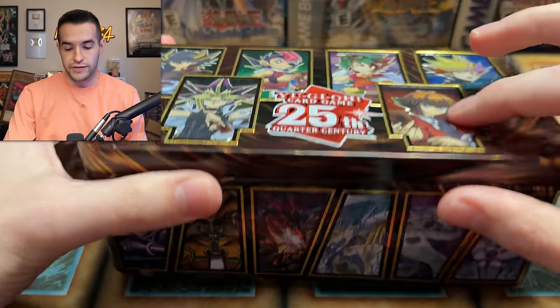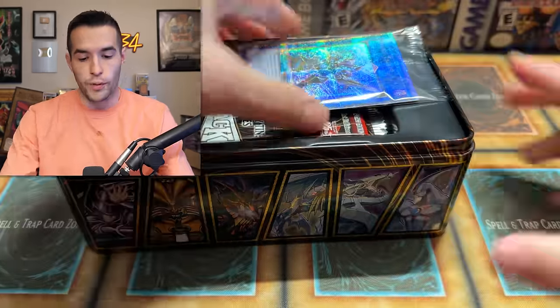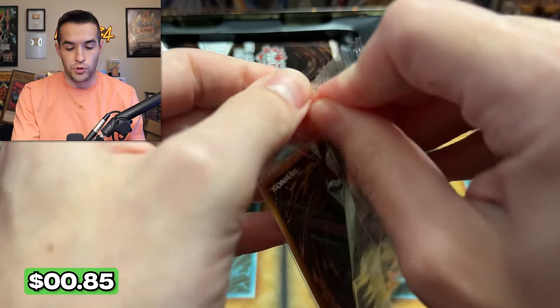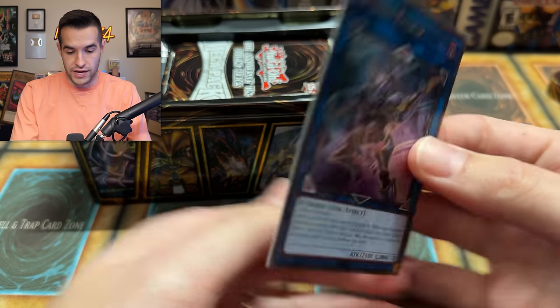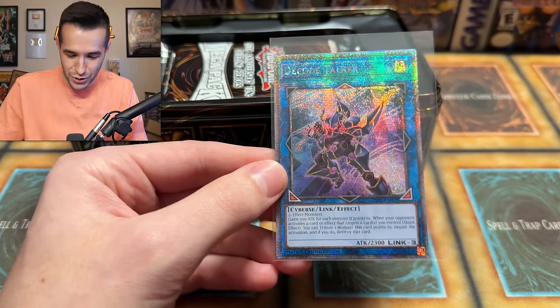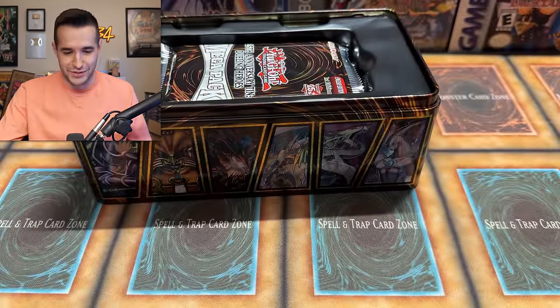Promo right here, a little dented actually. Let's see if we got a nice promo. Ooh, one we didn't get before - it's not a crazy one. Decode Talker. It is one that I've not pulled quite yet, so that's pretty cool. I still have not pulled a Starlight Black Rose. I will not say fake Starlight - the other Starlight. Decode Talker. I'm just trolling, guys. Never take me too seriously - that is your first mistake.